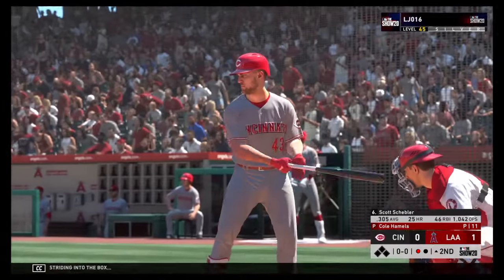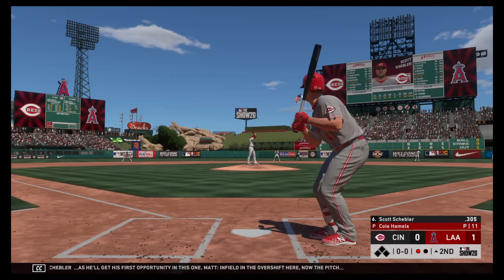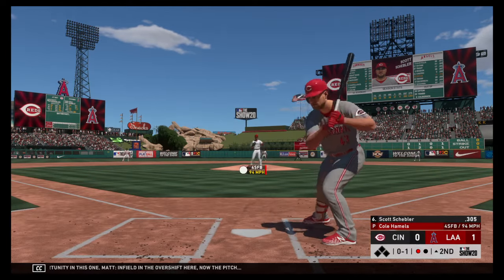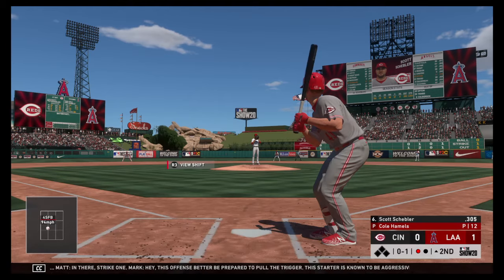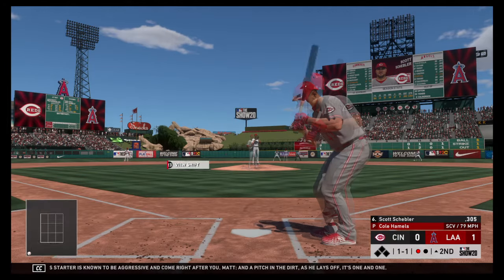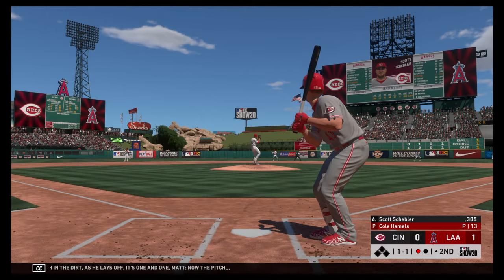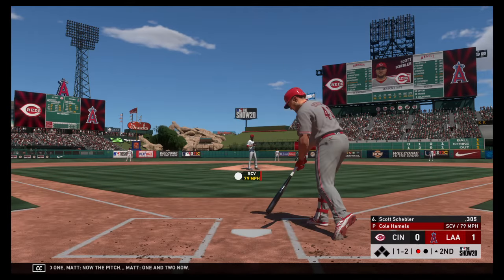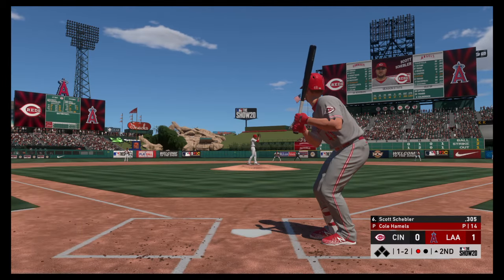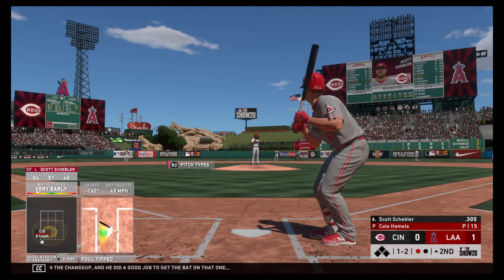Striding into the box, Scott Schebler, as he'll get his first opportunity in this one. Infield in the over-shift here. Now the pitch — in there, strike one. A pitch in the dirt as he lays off it — one and one. Now the pitch — one and two now. Had to sit back on the changeup and he did a good job to get the bat on that one.